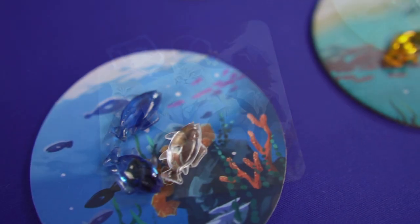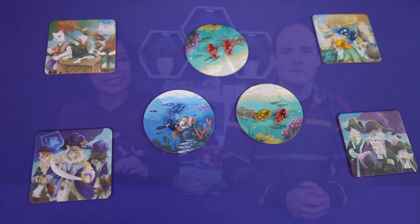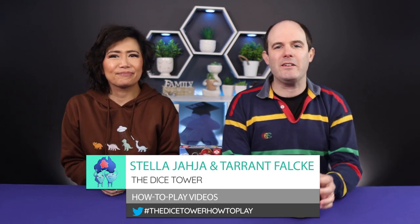As pirate cats, who cares about the balloons? Fish is what we want. Pick the right fish that you think your opponents don't want to get in Ahoy Kitten. And today we'll be teaching you how to play Ahoy Kitten, a game designed by Yoshiteru Shinohara and published by Mayday Games. Hello everyone, it's Stella, and Tarrant here from the Dice Tower. Let's get to the game.